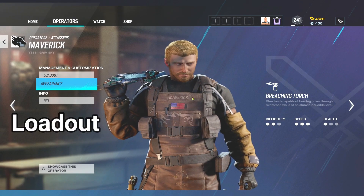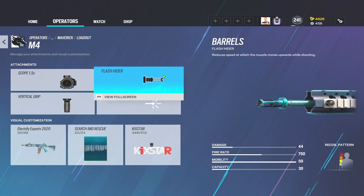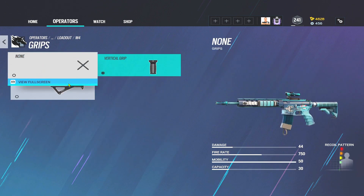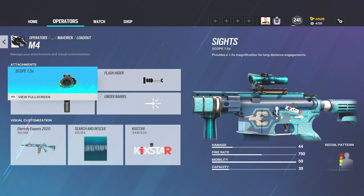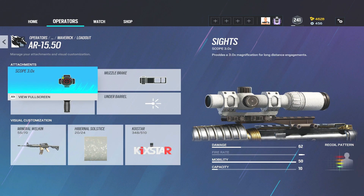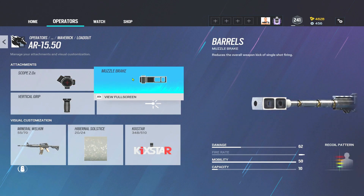Just to touch on Maverick's loadout quickly — he's actually got one of the best guns on attack. The M4 with a 1.5 sight is absolutely crispy. Flash Hider and the Vert grip for me, though I sometimes run Angled depending how I'm feeling. He does have the DMR, which is a pretty strong DMR. I don't really like DMRs, but if you do, run the Muzzle Break, because that's going to benefit you more.